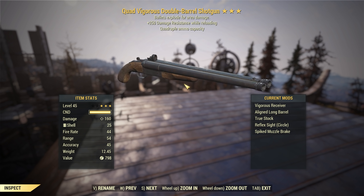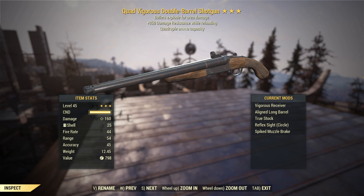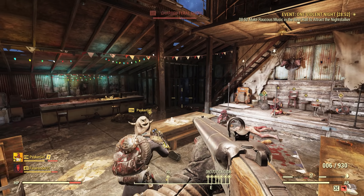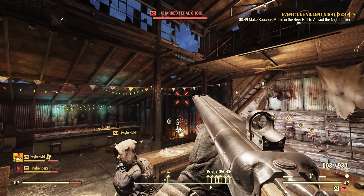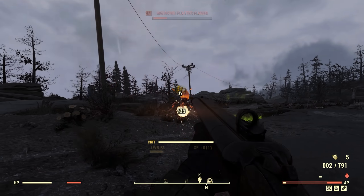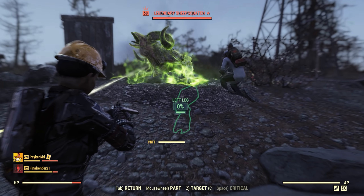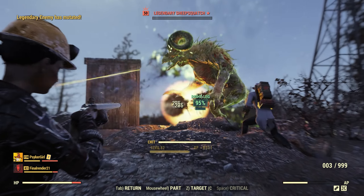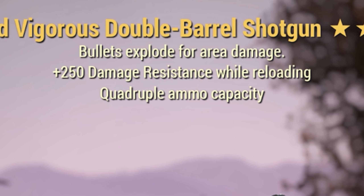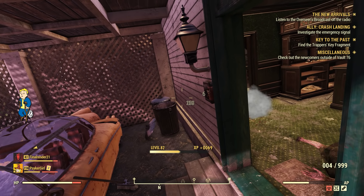Now let's take a look at our specific gun for this video: quad, explosive, 250 plus damage resistance whilst reloading double-barreled shotgun. Double-barreled shotguns by their very nature are the fastest firing and reloading shotguns in the game, but they are held back by low ammo capacity. Explosive shotguns have always been devastating in Fallout 76 even after the historical explosive shotgun nerf of January 2019. The really special part of this build is the quad effect, which quadruples the ammo capacity of this double-barreled shotgun all the way to a staggering 8 rounds per clip.